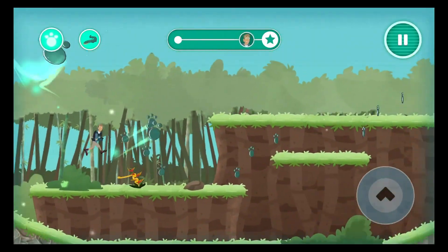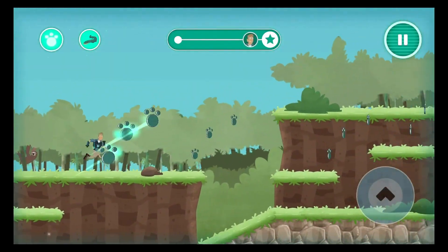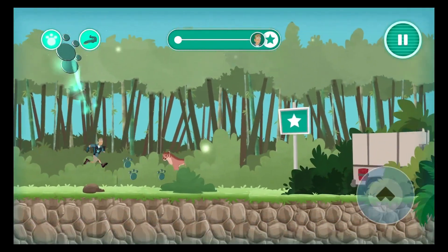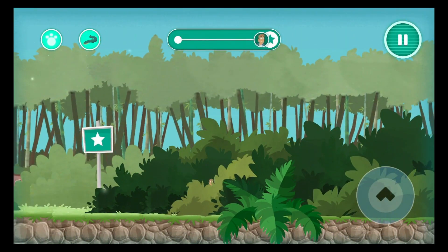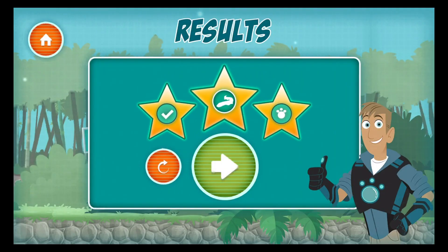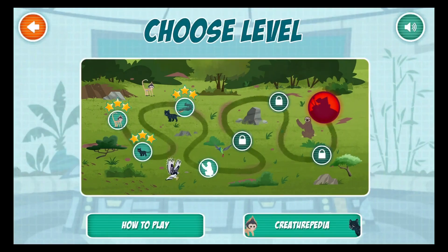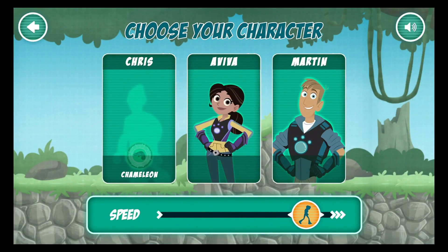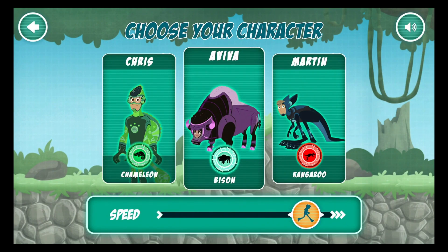Much of the world's oxygen we breathe comes from plants in the rainforest. Choose the character with the creature powers you want to use. To the creature rescue!